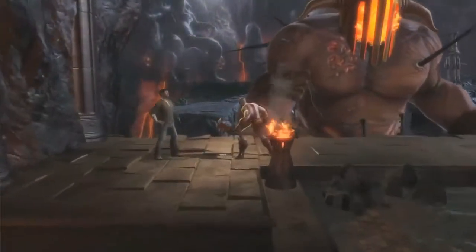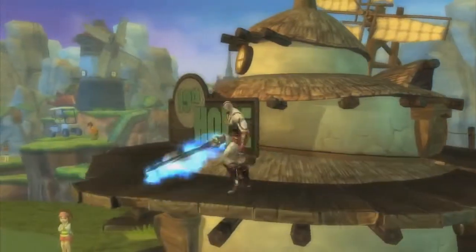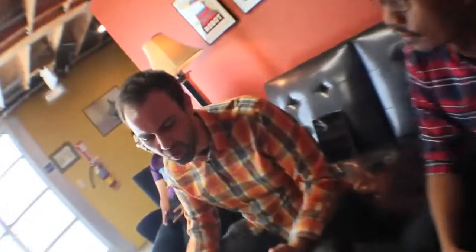You can use the Icarus wings in mid-air as well. As we know, all characters have a double jump, but he's essentially got a triple jump. Let's talk about Kratos' supers because he's got some really unique ways to score points.